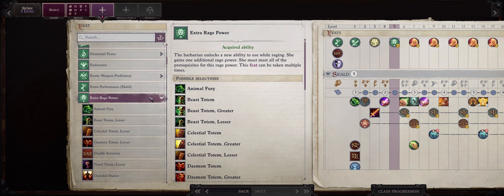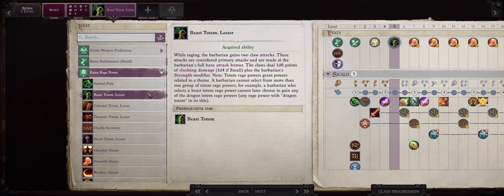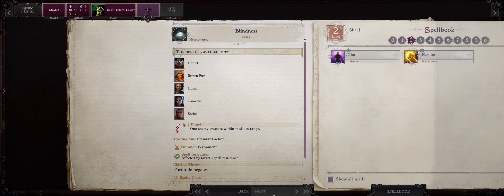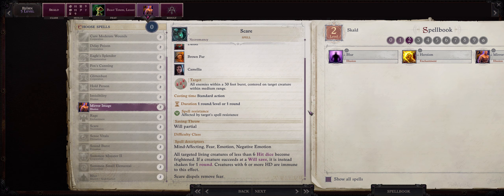Now at level 5 we have another feat choice. I actually like going with Extra Rage Power and then picking Beast Totem Lesser, because at the next level we will be able to get the improved version of Beast Totem. For another level 2 spell, you certainly want to pick Mirror Image — another very powerful defensive buff. Our Skald won't really have much armor class, but you can make up for this with all the defensive buffs we have, such as Mirror Image, Blur, Displacement, Greater Invisibility, and so on.